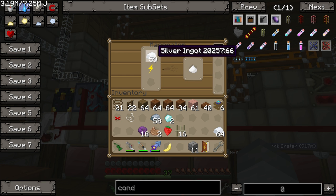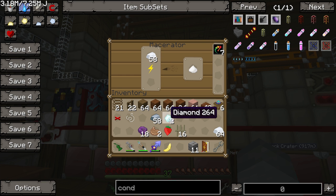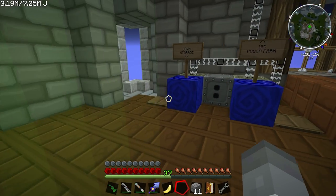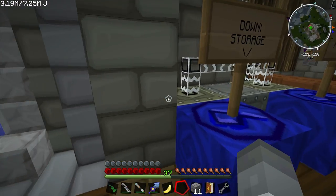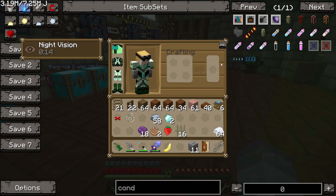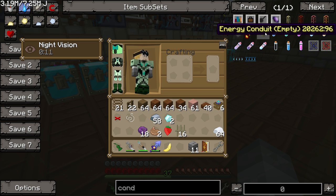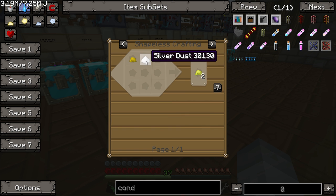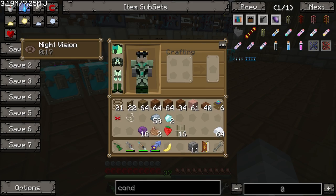I'm macerating some silver. We need Electrum - you make that from silver and gold dust. It seems like the recipe flashes between pulverized and dust when you look at it, so you can probably use either. That's great - you can do that a lot faster than we can probably.